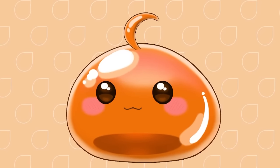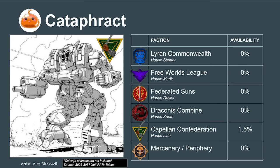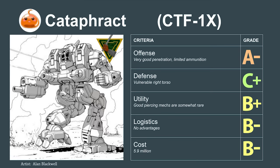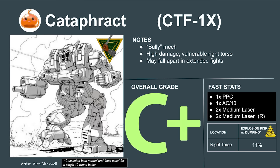Now let's look at why the Capellan Confederation's new mech, the Cataphract, misses the mark. It has very good offense with two piercing weapons, but clear defensive issues — only 16 points of armor in the torsos, with both main weapons packed on the right side. This makes it more of a bully mech rather than a solid defender. It'll perform well when fights are easy, but if it takes a few unlucky shots or gets into an extended brawl, the mech may fall apart early. The Prototype 1X is usable but flawed, rating to a 5.0 or a C+ on our tier list.